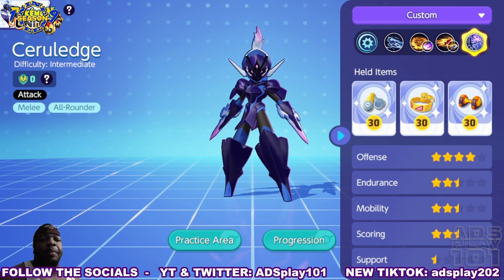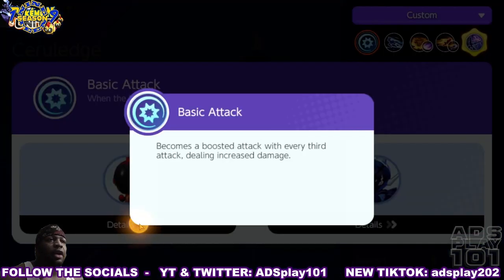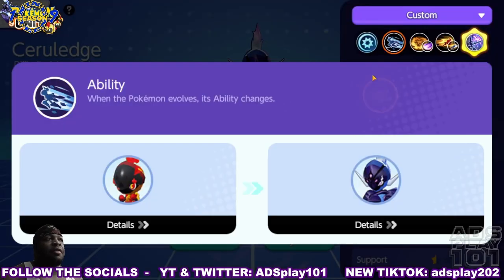So let's look at its basic attacks and its passive, which does change with the evolution. As a Charcadet, its basic attack becomes boosted every third attack dealing increased damage, and its passive is called Flame Body — with every basic attack it deals damage around itself with flames, and the ability goes on cooldown after it is triggered.